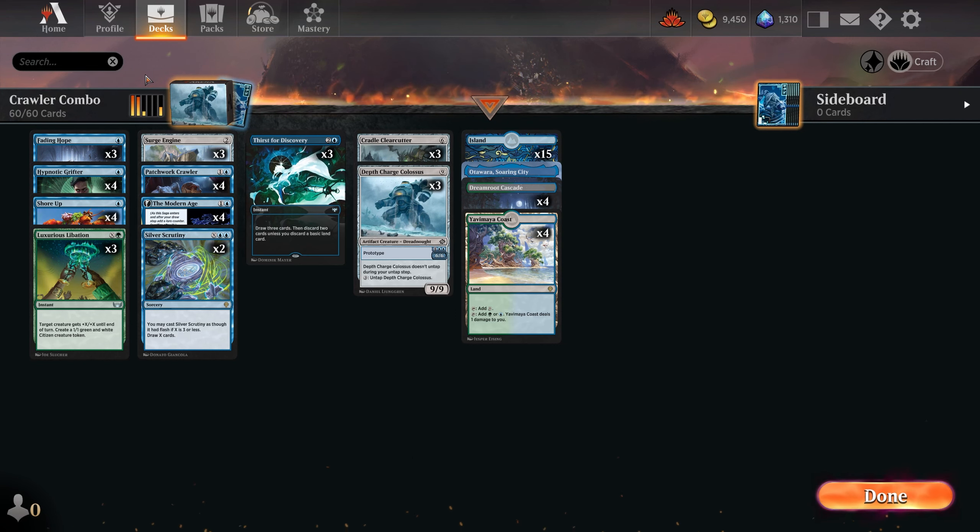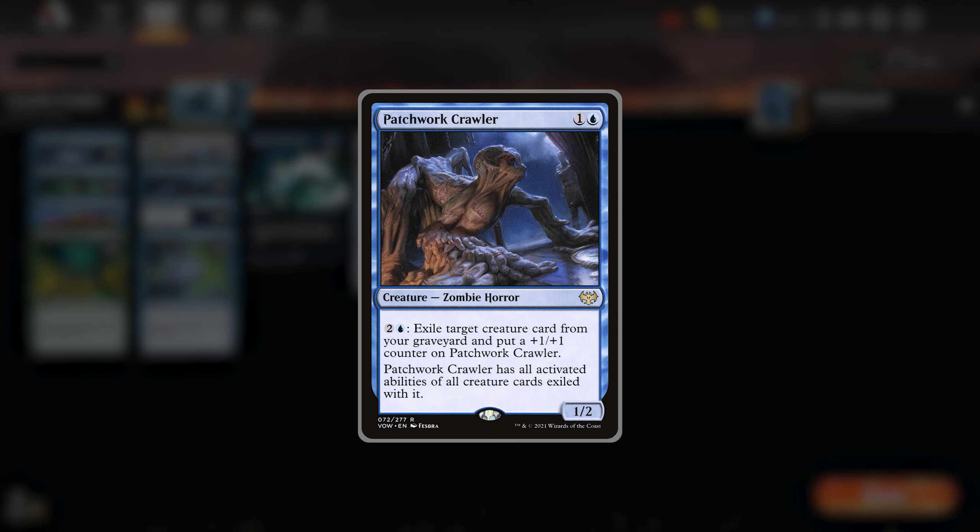Let's start out with the main card in the deck — the creature that is going to swing for as much unblockable damage as you want. It's Patchwork Crawler. You may know this card already as it's been around quite a while. It's the 2-drop 1-2 that for 3 mana exiles a target creature card from your graveyard, puts a +1/+1 counter on it, and it gains all the activated abilities of all creatures exiled with it. Ideally you want to play this after all your other creatures have been discarded or died, and then you get to combo it pretty quickly.